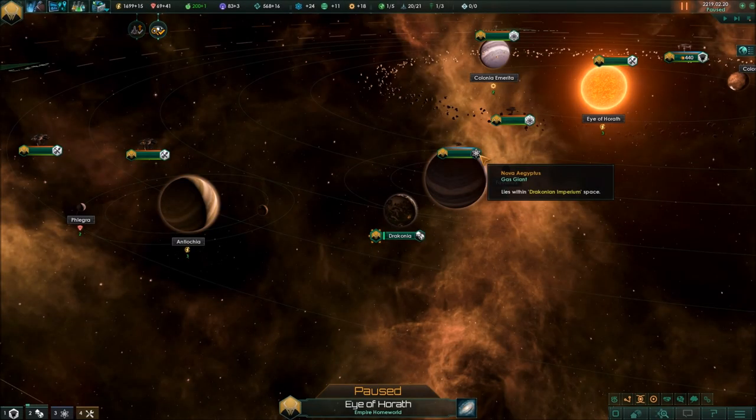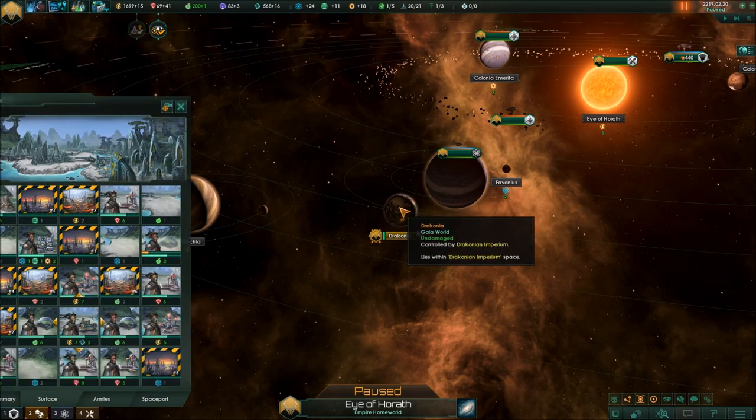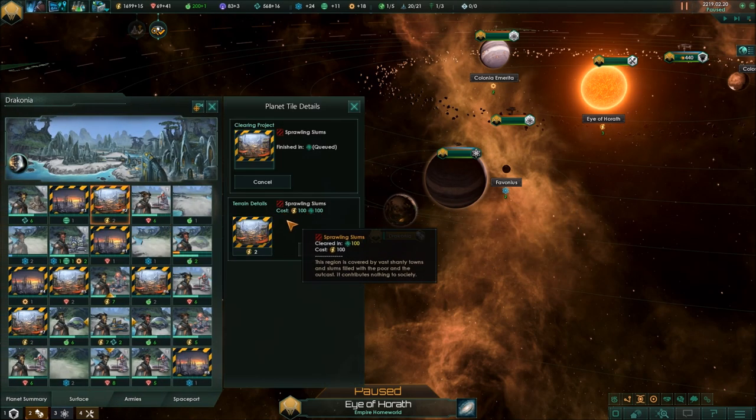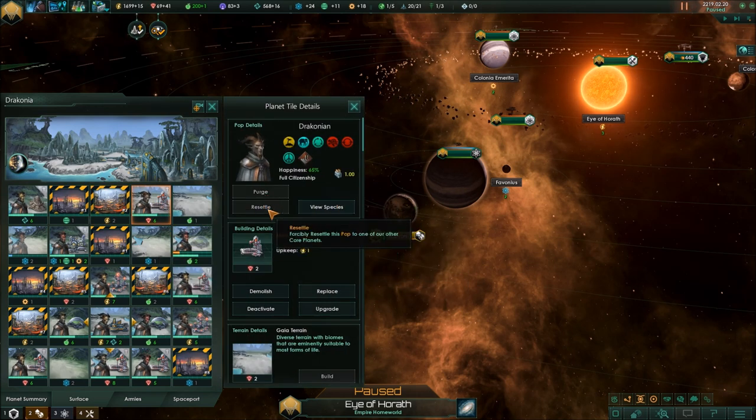One insight from my first couple dozen hours with Stellaris 2.0 is that I had to unlearn my disdain for energy credits, because energy credits are now much more valuable. There are a lot more ways to use them to boost your empire — things you used to do with influence or minerals. For example, you now hire leaders with energy credits instead of influence, which is actually good because you need a lot of influence to claim new systems. You can remove tile blockers now with energy credits instead of minerals, and resettling is now done with energy credits as well instead of influence.